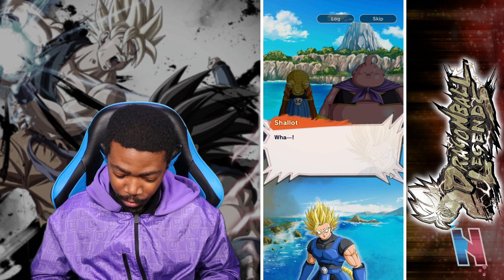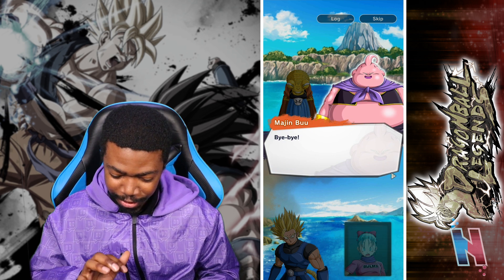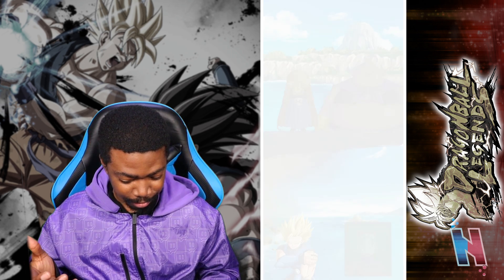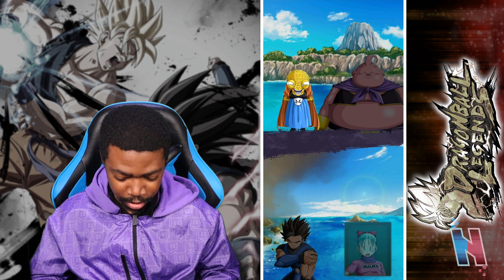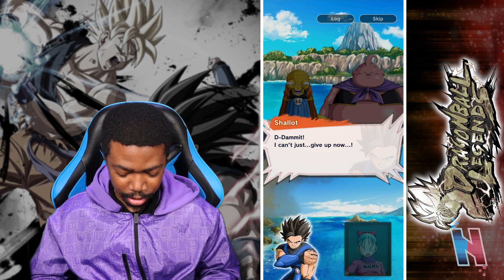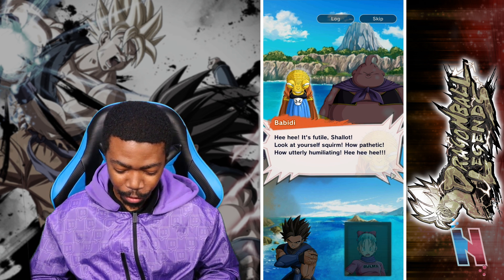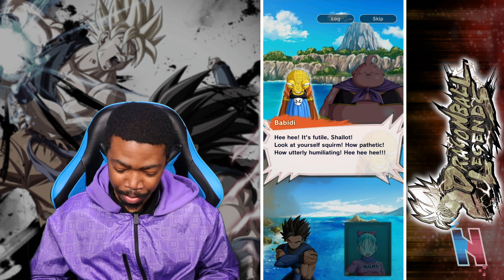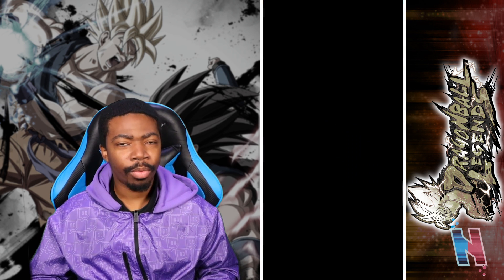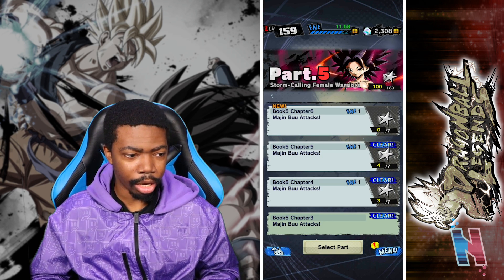"That tickled" — he didn't even flinch. Are Shallot's attacks not hitting? "Shallot, are you okay?" "How do you like that? You don't have a leg to stand on." "Damn it, I can't just give up now." "It's futile, Shallot. Look at yourself squirm — how pathetic, how utterly humiliating." Oh, Shallot. I mean low-key that'd be a good place to end the story but, knowing how story mode is, it's not.